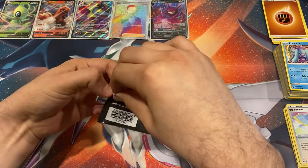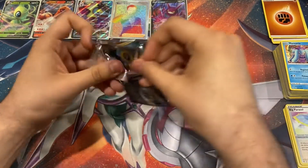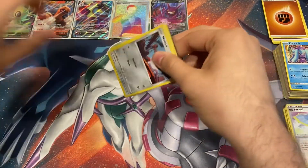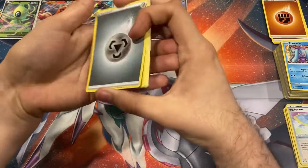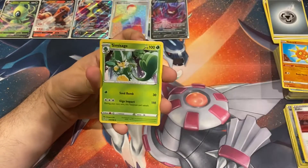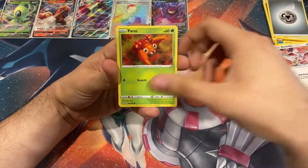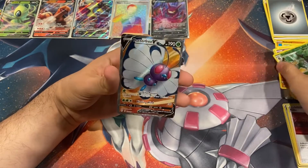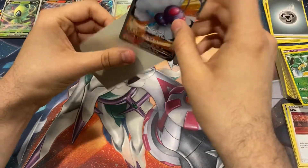We still got one more Darkness Ablaze pack. If we pull that secret rare Charizard VMAX or the Pikachu VMAX, I'm done, I'm out of here, I'm dropping the mic - even though I don't have a mic on me. Energy, Solrock, Kabu, Nidoran, Monobie, Paras, Larvitar, Golett, reverse Simisage... oh, Butterfree V full art! Let's go ahead and sleeve that up.